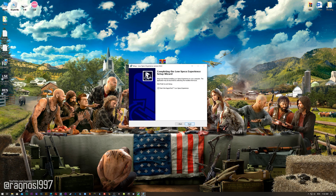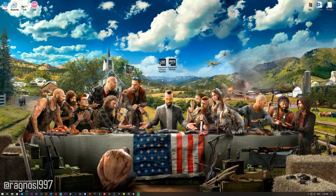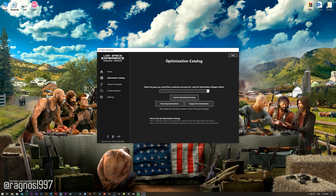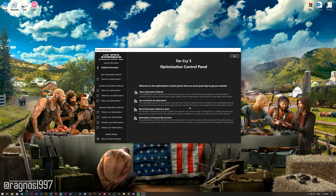Start the installation process for the Low Specs Experience. Once it's done, start with your desktop shortcut and head over to the optimization catalog section. From this drop-down menu select Far Cry 5 and then press load the optimization package. The Low Specs Experience will automatically check if your game is supported by this optimization. If it is, press OK and the optimization control panel will load.